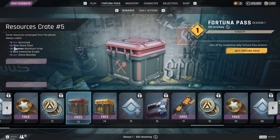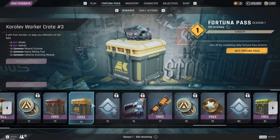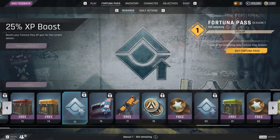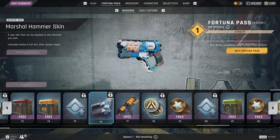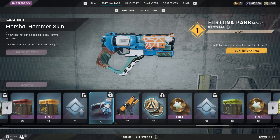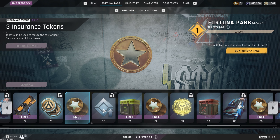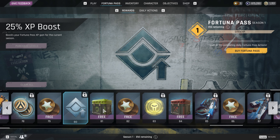This resource crate gives you some pretty good loot. Another one gives you some good gear — a purple shield, purple helmet, and some basic tools. Another XP boost. Marshall skin for the Hammer — pretty cool — I've yet to use this gun, and they give you a freebie. More Aurum, more insurance tokens, another XP boost.